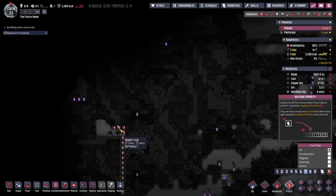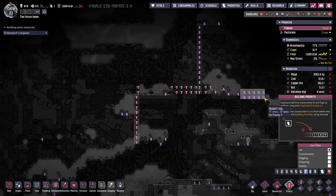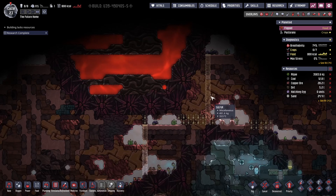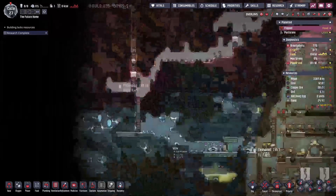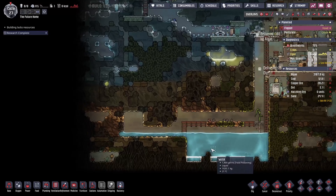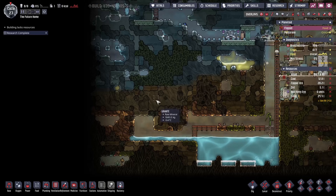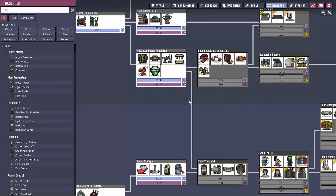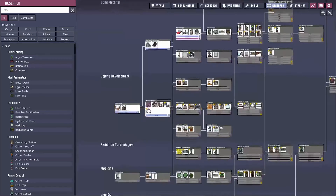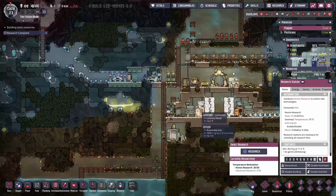I'm going to encourage them to free these sweetles first, because the more sweetles we have hanging about the better. We're going to use coal generators for a little while, and there is a bunch of coal down here which is really good. We're researching the insulated tiles — let's get them done, then I can insulate the roof of this at least a little bit.